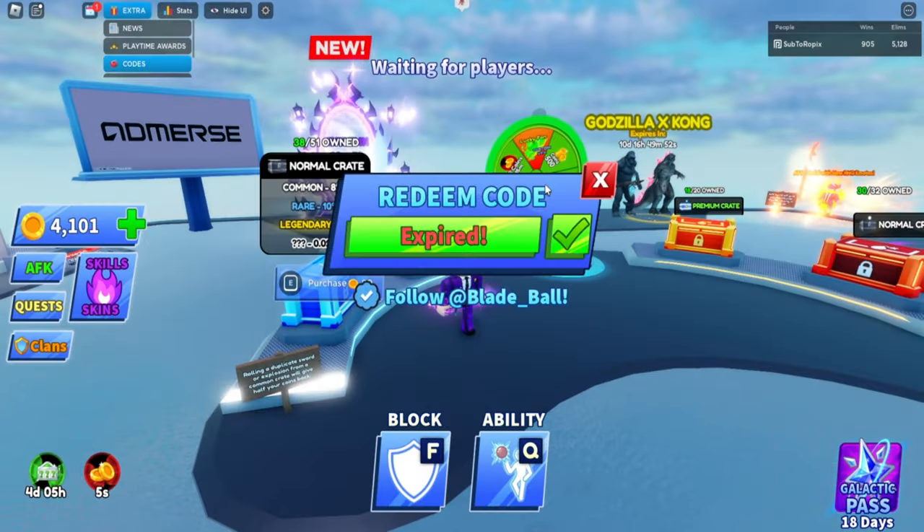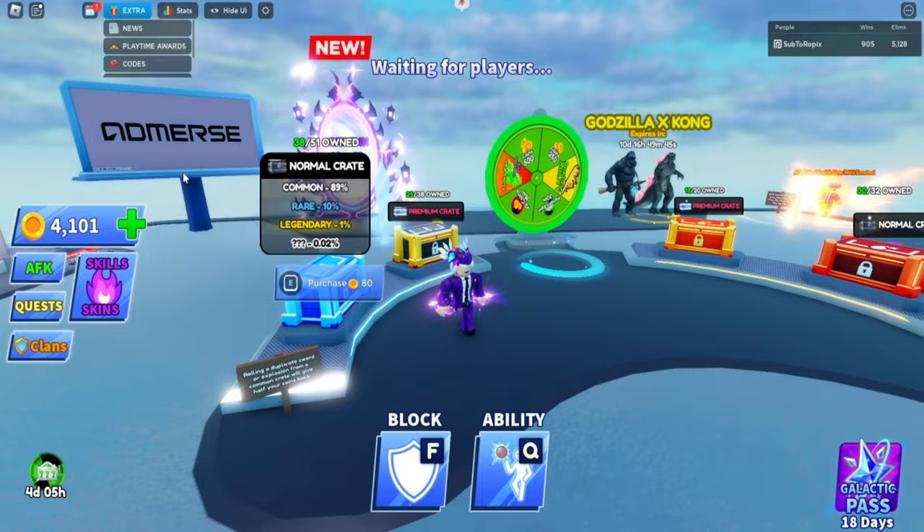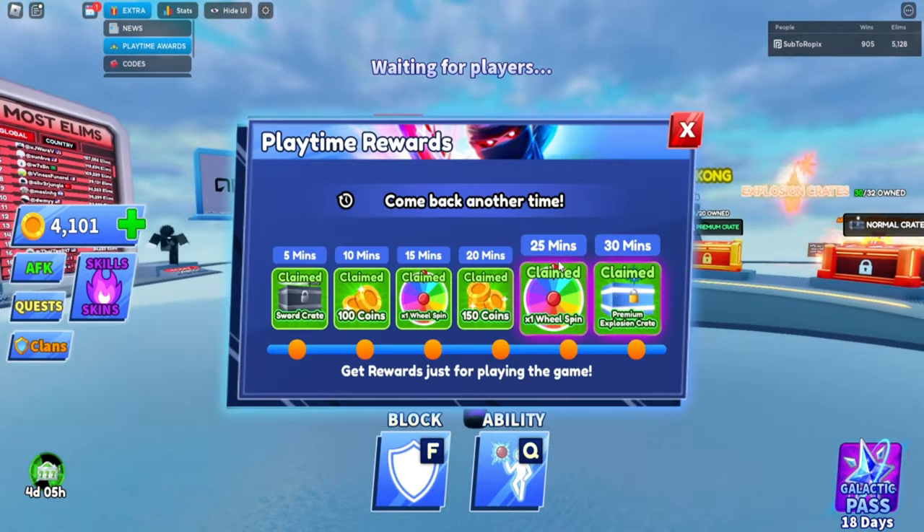Next up, go to Extra and instead of Codes, go to Playtime Award. As you can see, there are rewards at 5, 10, 15, 20, 25, and 30 minutes. You can claim two spins every 25 to 30 minutes. As you can see, I've claimed it once already.